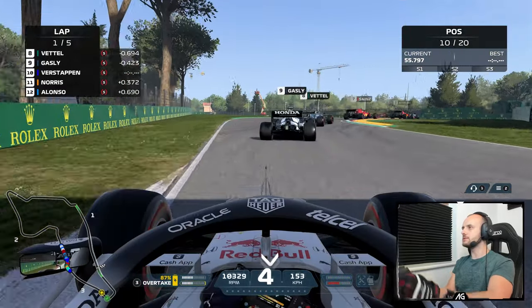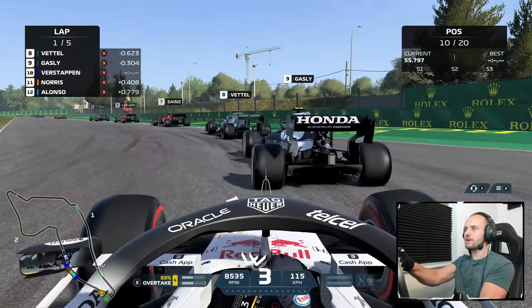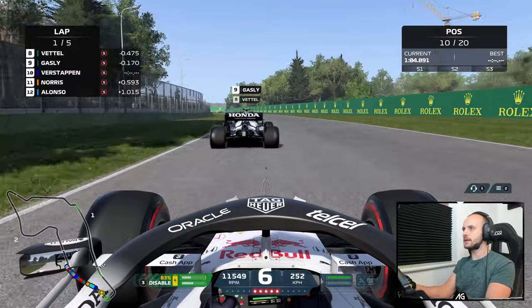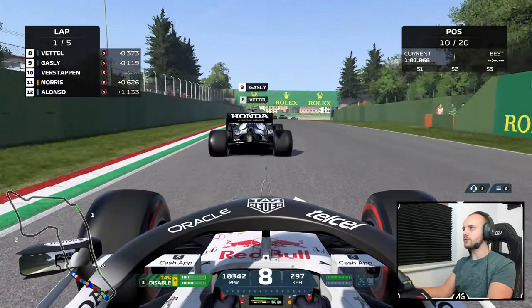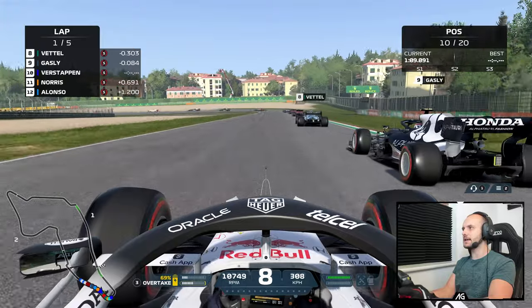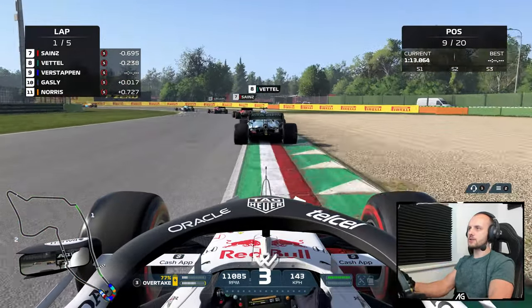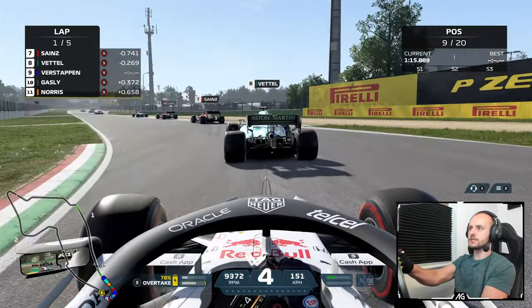A little bit back from Gasly — they do seem to be pretty quick at 105, which is about right. We can definitely take a bit more speed through there though. Nailing it over the curbs in this Red Bull. It's pretty quick in a straight line — coming up the inside of Gasly here. Is he going to defend? No, he's not. Move done — that is definitely a solid overtaking opportunity on this track across this five-lap race.